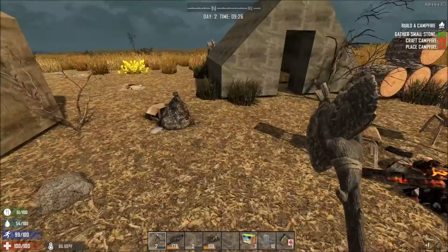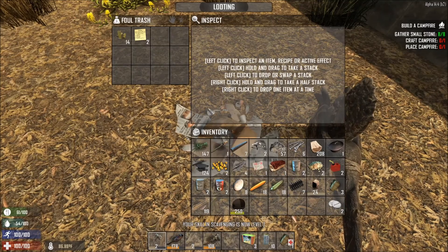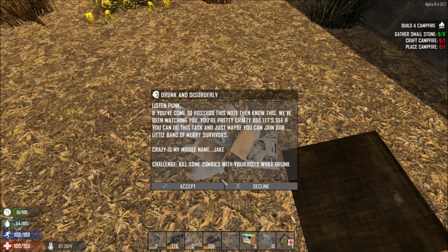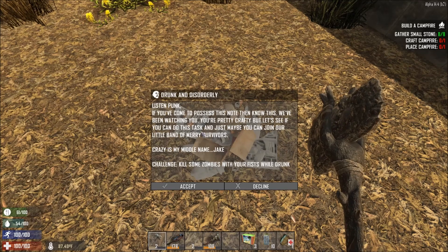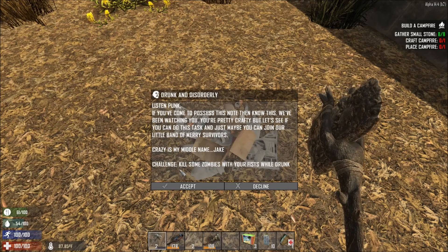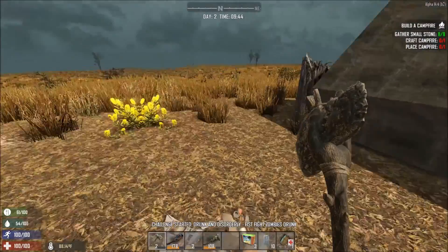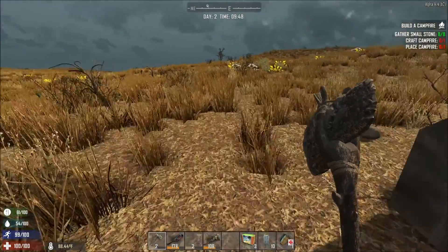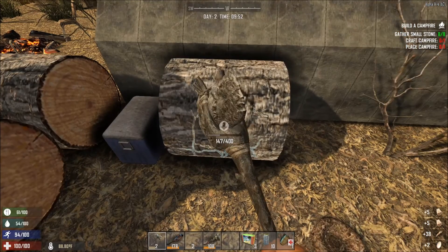I'm just conscious at the moment that while we stay nomadic, we just have a very limited amount of stuff we can carry and I always end up with a full inventory. Drunk and disorderly challenge! If you've come to possess this note, then know this - we've been watching you. You're pretty crafty, but let's see if you can do this task. Kill some zombies with your fists while drunk. Does that mean if we drink beer now, we're going to get drunk and our vision's going to go double? Oh my God, that would be fantastic!